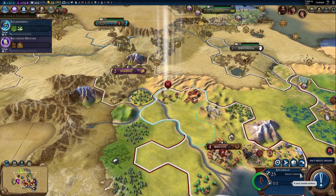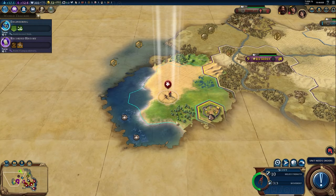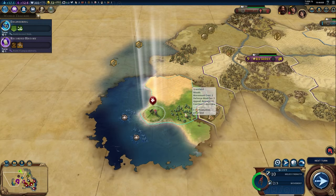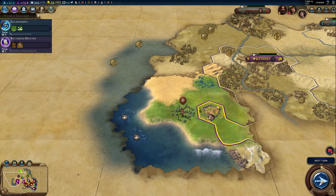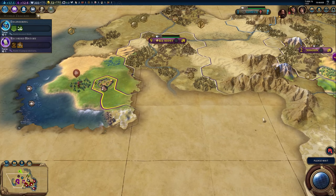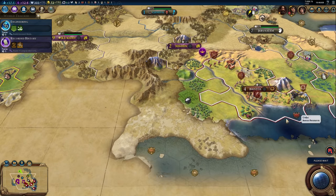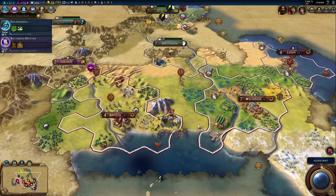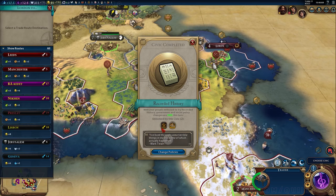Bristol could actually work the rice if I got to that tile — very nice. Clearly Egypt has two cities plus something else in the fog of war below. There's a hell of a mountain range — it is going to be difficult to get into Egyptian territory. That is an interesting policy boost which doubles district adjacency bonuses.